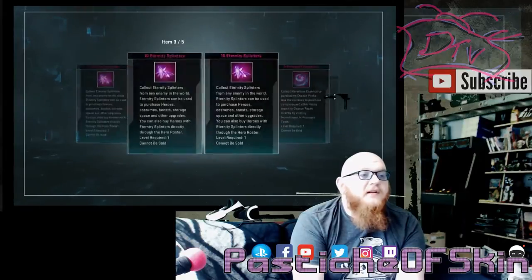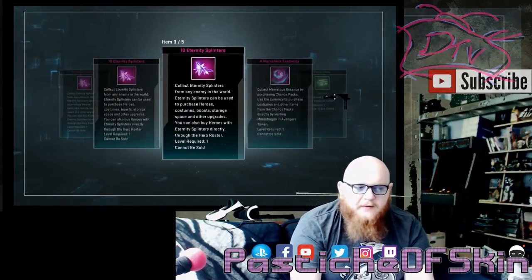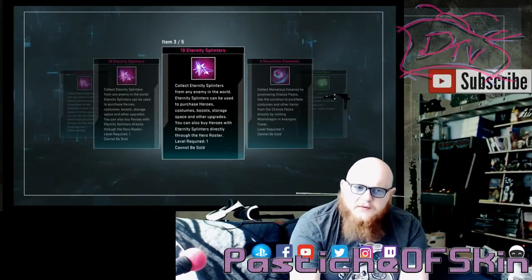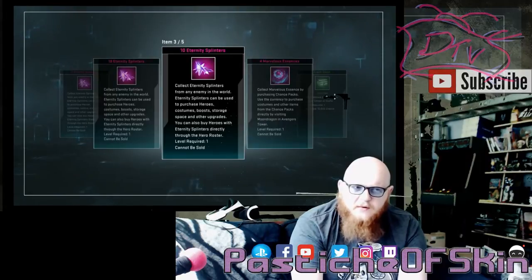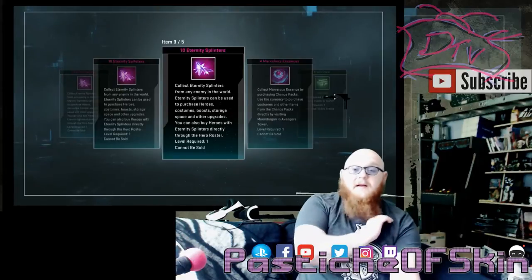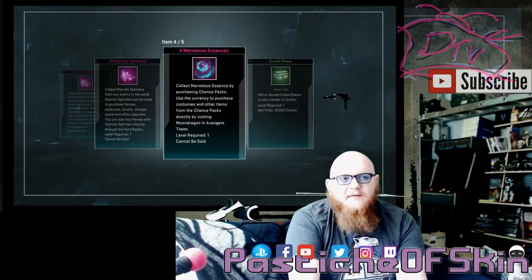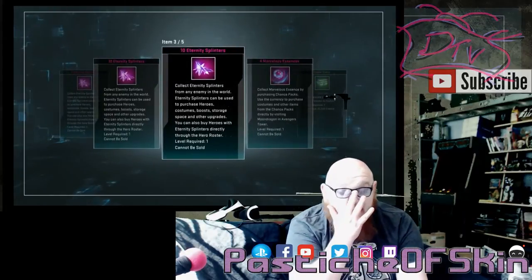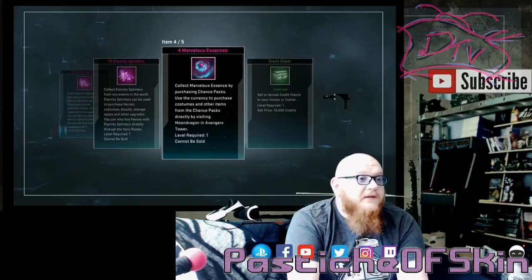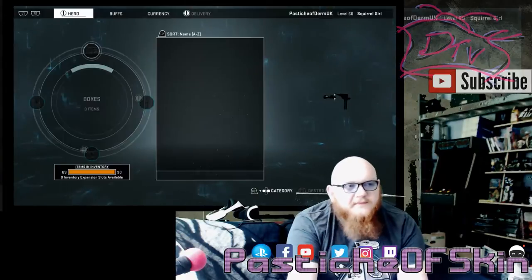The last box: a few eternity splinters, 10 eternity splinters, 10 eternity splinters, four marvelous essence, and a credit chest. That was actually a fairly unlucky last one, but 22 eternity splinters is a nice boost. Though at this point eternity splinters are mainly useful for buying new characters — you used to be able to buy costumes with them too. I've now got a massive stack, probably around 1,000 to 2,000 of them.